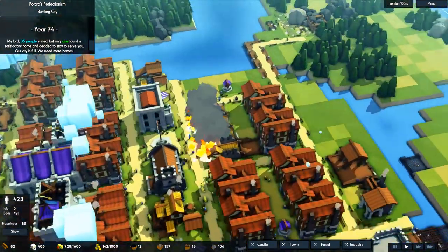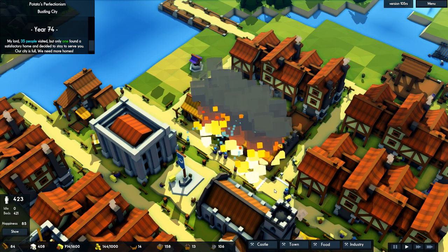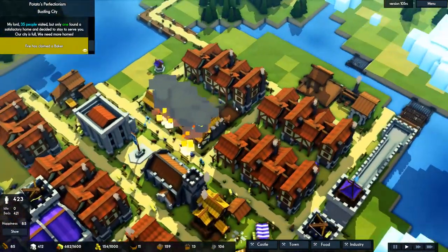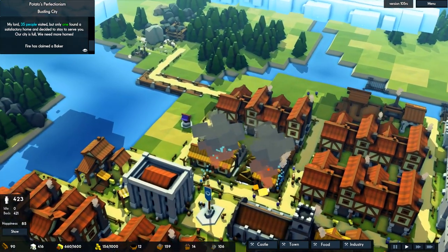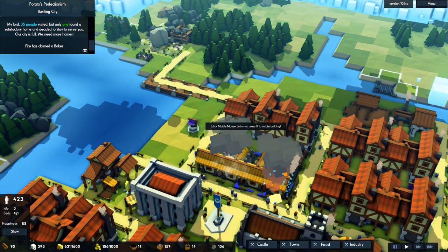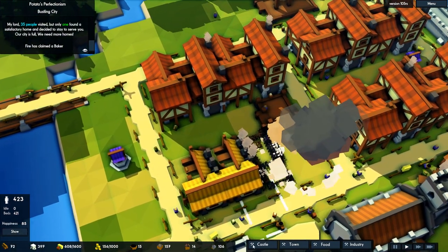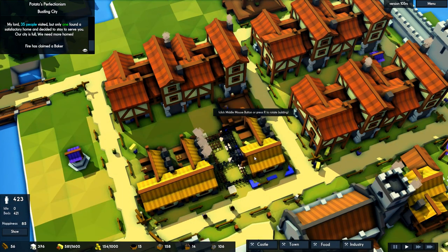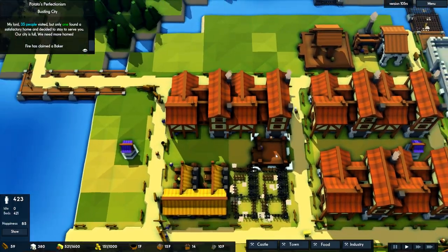Once these get built there'll be resources — but oh, is there not a well here? I want to get some more houses here. Oh no, I lost a bakery! But I do have a well. We just lost a bakery — it's not the end of the world, we can stick a new one right down. Oh my god, we lost another bakery! Maybe I should get a well right beside these. They'll be fine — this place should just be grabbing charcoal for the bakers.